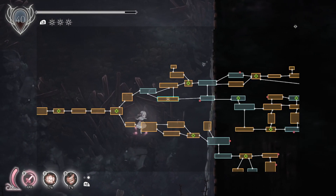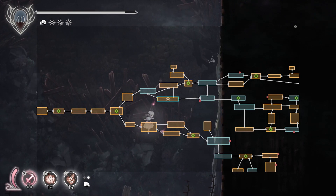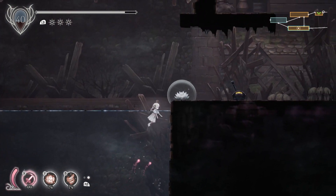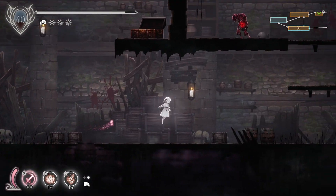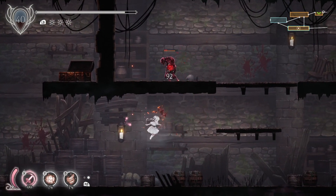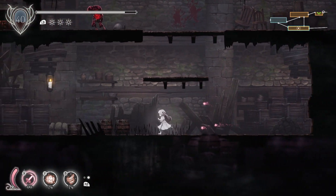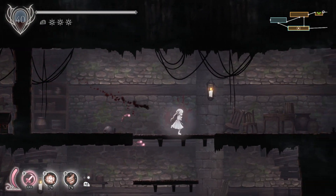Now let's check our map. I want to go basically directly right in this room so that we get to a respite relatively quickly, so that we can go and do things that are new. But getting those relics, getting that amulet gem — which is the first one of those I've gotten — all of that was very nice to do.